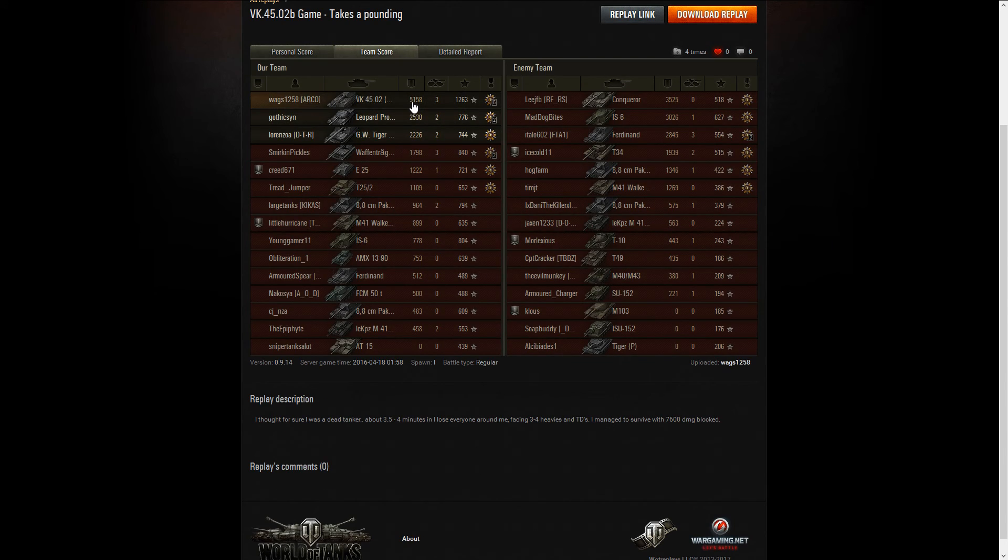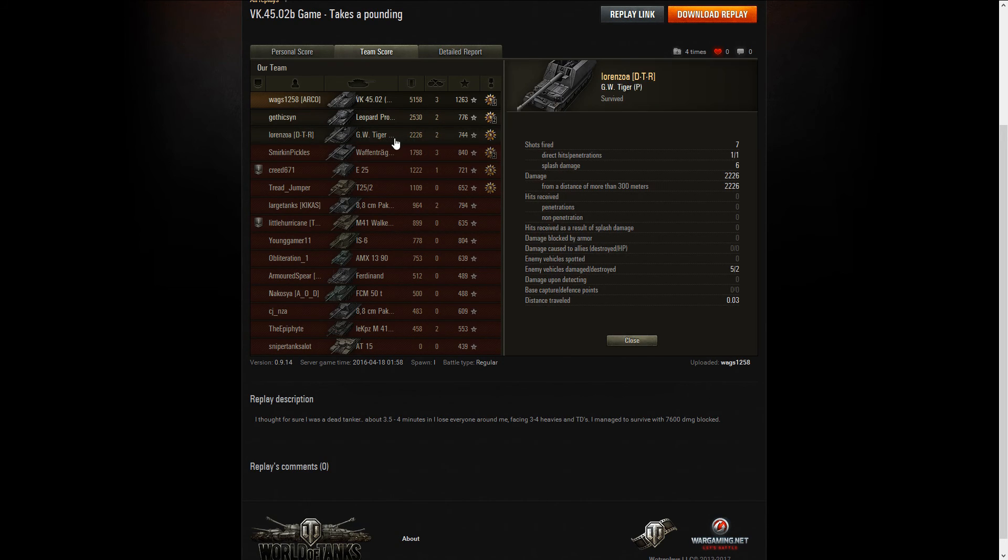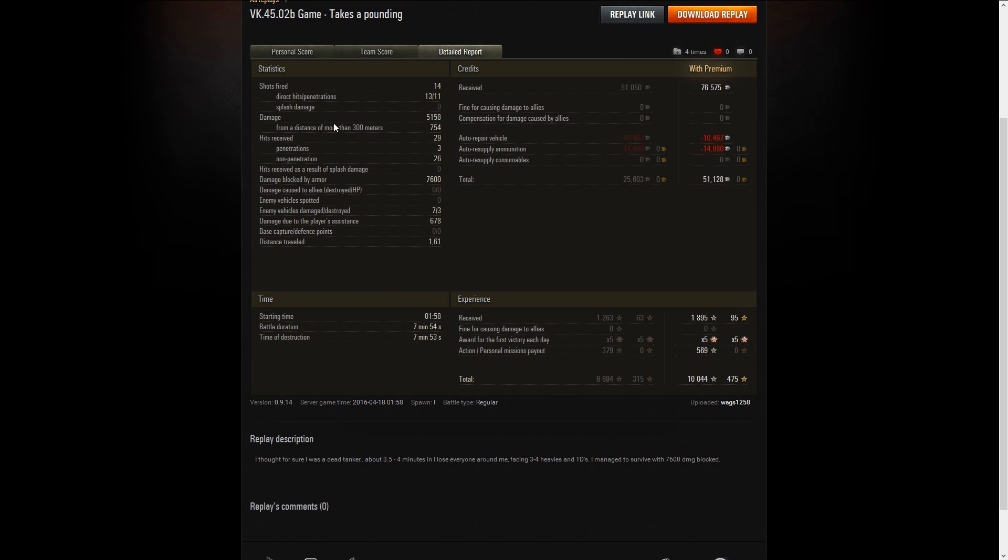5158 damage done — wow — 3 kills, and 1263 base experience. Pretty much almost double what the next person did. Artillery fired 7 shots, 1 direct hit, and 6 splashes. We fired 14, hit 13, penned 11, 5.1k damage done. We took 29 hits to the face — only 3 even penetrated, 26 did not — 7600 damage blocked by armor. We damaged 7, killed 3, 600 spotting damage. With premium account made 51k profit, otherwise would have still raked up 25k profit.